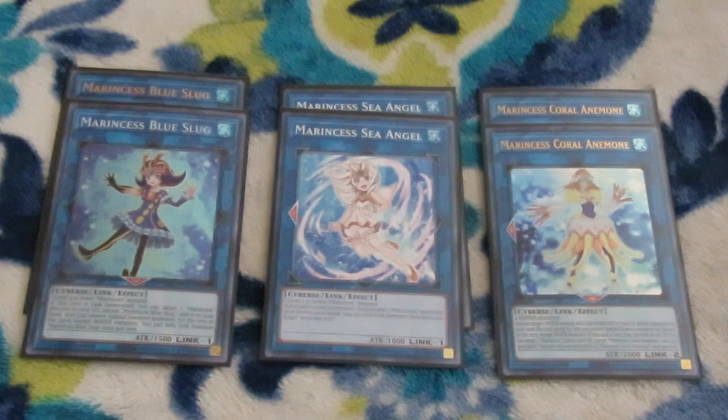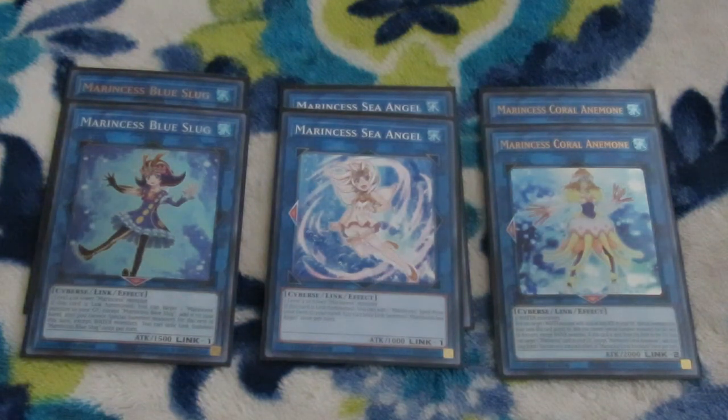On link summon, Blue Slug lets you add a Marincest monster in your graveyard to your hand. Sea Angel on link summon will search out a Marincest spell or trap — more times than not you're searching Battle Ocean, or if not that, Marincest Dive. Coral Anemone on link summon gets you a water monster with 1500 attack or less, special summoned to the zone she points to — again locking you into water monsters, but you don't care. When she's sent to the graveyard, you can get a water monster back to your hand. Between all these, you can go through your two Blue Tangs and bring them back to hand for follow-up next turn.